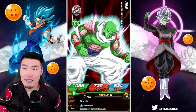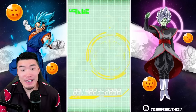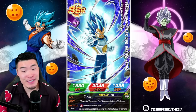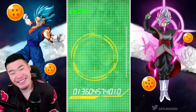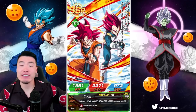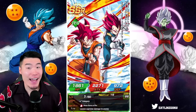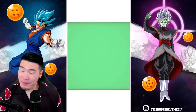I kind of forgot this guy was available. I kind of forgot that he was on this banner — and that might have been the worst case scenario. Double LR! All right, I'll take that. That is actually the last dupe I needed. So now I've rainbowed LR God Goku and Vegeta. I've rainbowed LR Super Saiyan 4 Goku and Vegeta. Both of the 7th anniversary LRs have been rainbowed. I've rainbowed LR Full Power Frieza within these two videos.